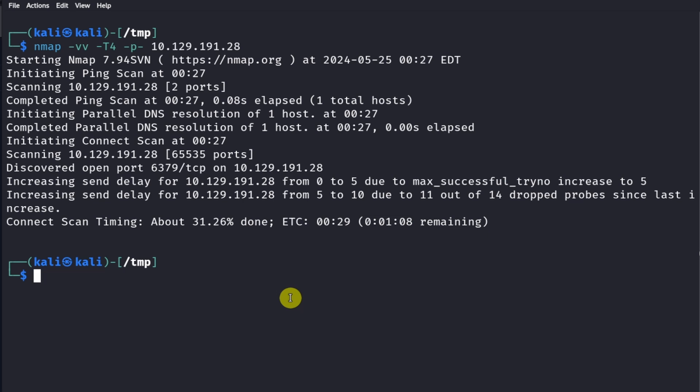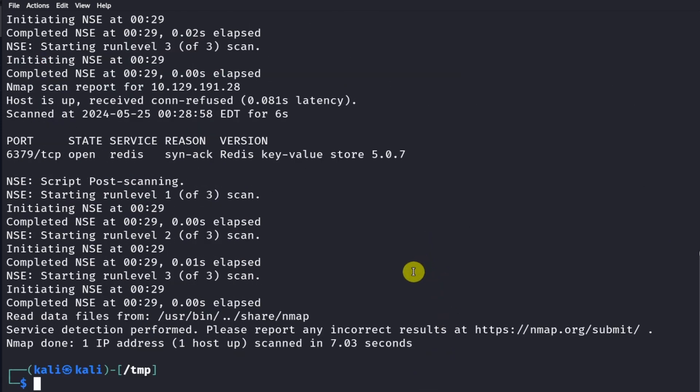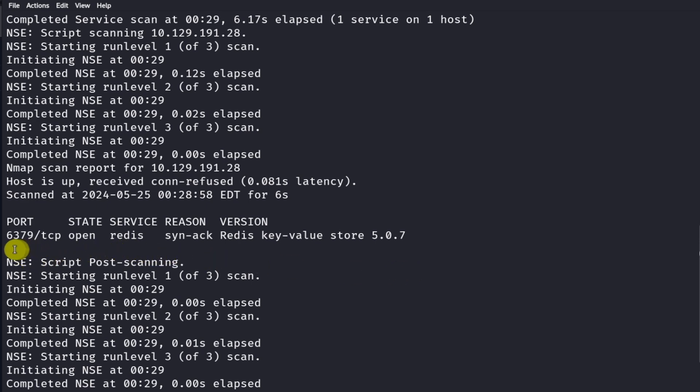We rerun the nmap scan to enumerate the open port with a very similar command, this time targeting port 6379. We give it the dash sc flag to see if there are any scripts we can run against this service, and dash capital V to get the version. The result of the scan shows port 6379 and the service is reported as Redis. Redis is a type of database service that stores a bunch of information.